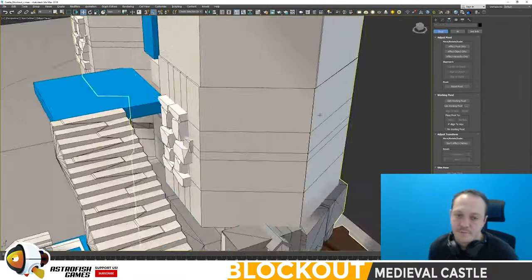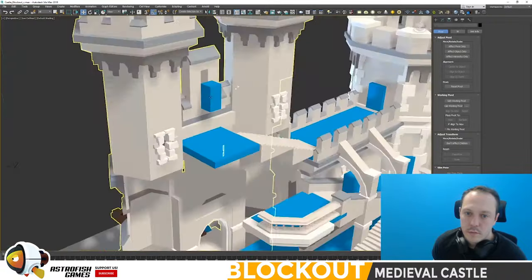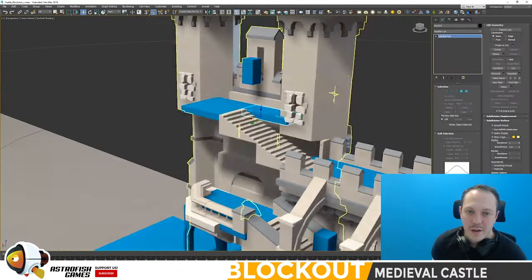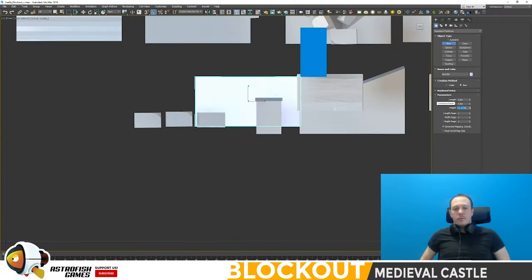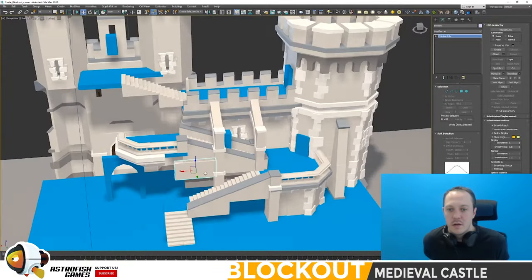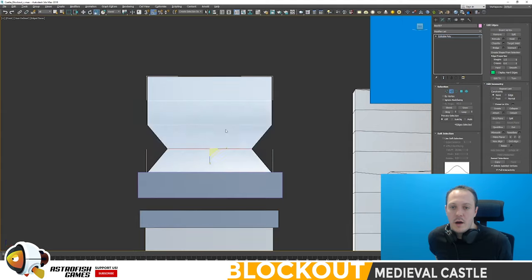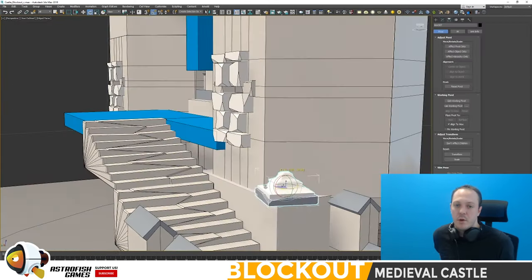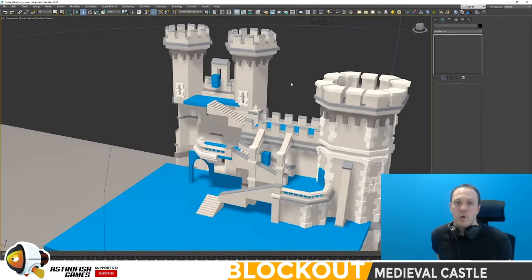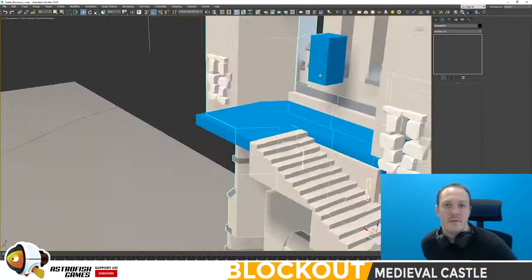I'm still working on getting the portcullis to work. I ended up making a sort of capstone just to fill in the gaps — it's roughly box shaped. These little pieces are probably the best candidates for putting ornate little details into. So if you see any quirky little details on reference photos that you'd love to add in, save them for the filler objects.